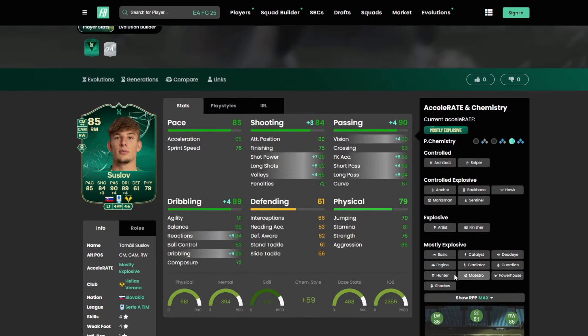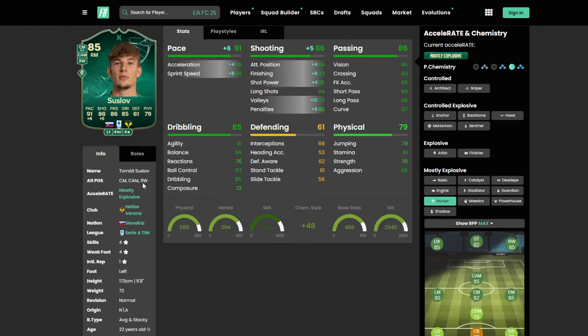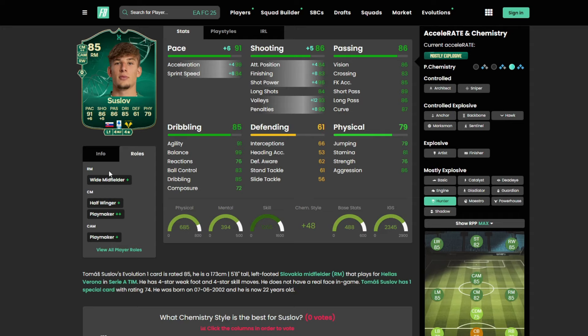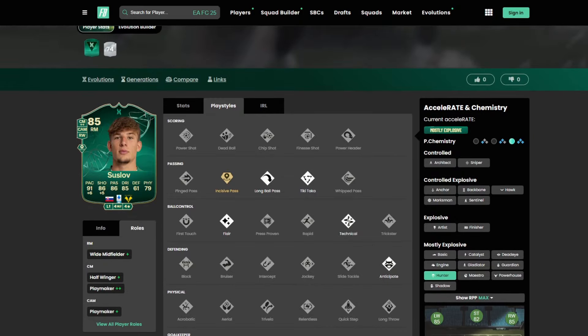Saslav looks like a fantastic option from Serie A. A Hunter is going to be your best bet — you can play him as a right mid, center attacking midfielder, out wide on the wing, or as a CM in that playmaker role. Four star, four star — Wide Midfielder Plus as a RM, Half Winger Plus, Playmaker Plus Plus as a CM, Playmaker Plus as a CAM. Play styles: Golden Decisive Pass, Long Ball Pass, Tiki Taka, Flare, Technical, and Anticipate.